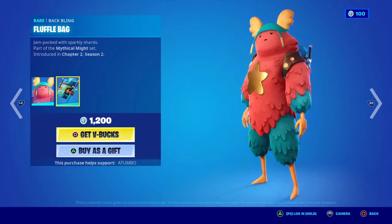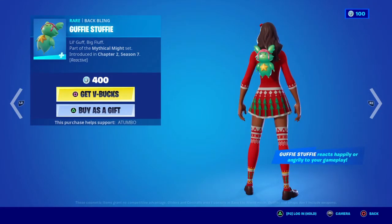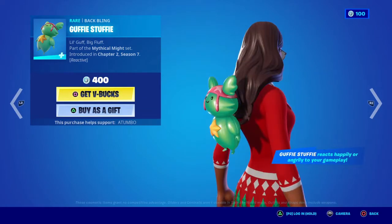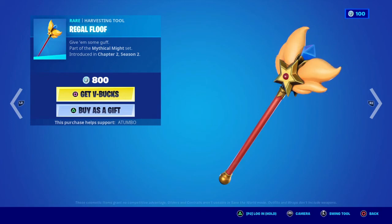Guff is also back with the bat bling. The fluffy Guff has two bat blings, which is neat. Then there's the Guffy Stuffy, which is a smaller version of Guff — looks good. Regal Fluff as well.